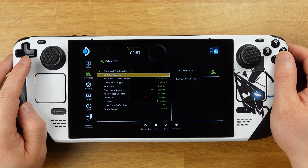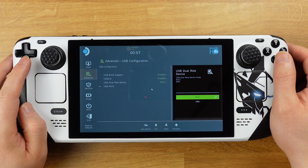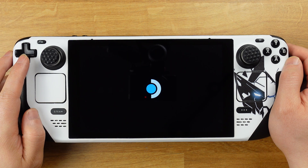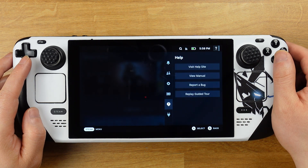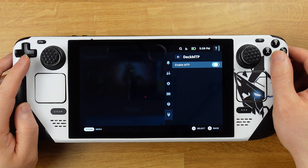From the boot manager, select Setup Utility, then go to Advanced and select USB Configuration. Then go to USB Dual Role Device and make sure we change it to DRD. Press the select button to save this change, and the Steam Deck will now reboot. Once we get into gaming mode, press the quick access button and we will be able to turn on the MTP feature under Decky Loader.